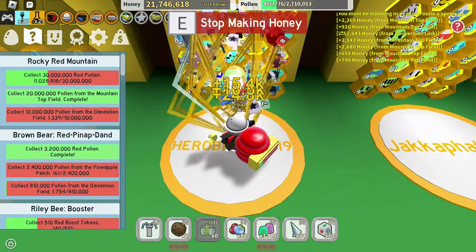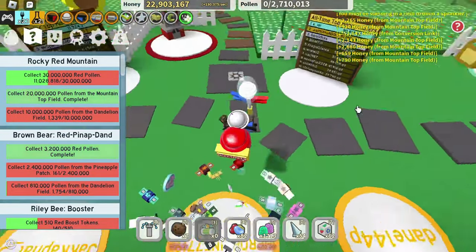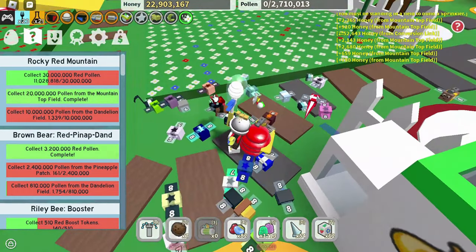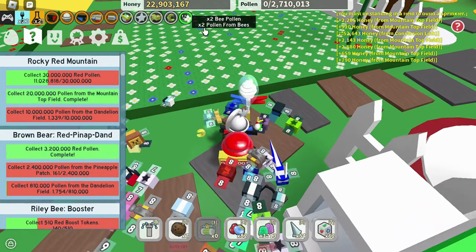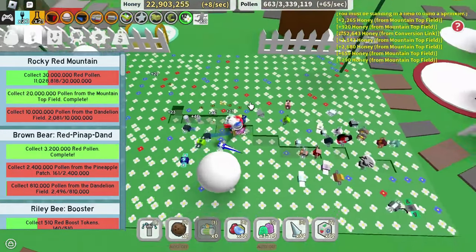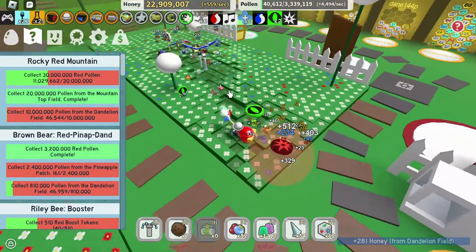I'm going to quickly test this on the dandelion field because I have to do my brown bear quests. So I've got this empty backpack. Once we step in here — all right, there we go — I'm going to see how long it takes to fill this up. We have the times two bee pollen and the cone. Three, two, one, go. Place those sprinklers. All right, now we start. Get the bombs and — I don't know what these are actually. Let's go here, click these.